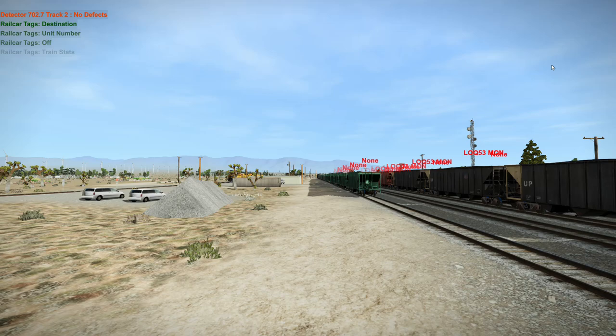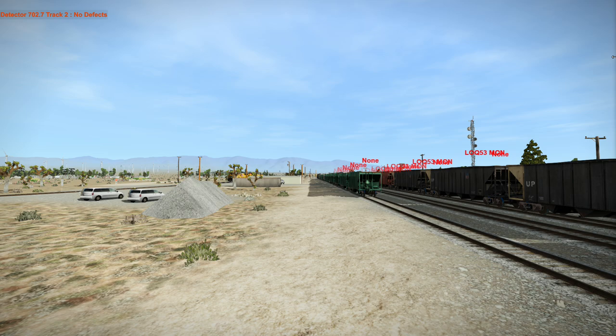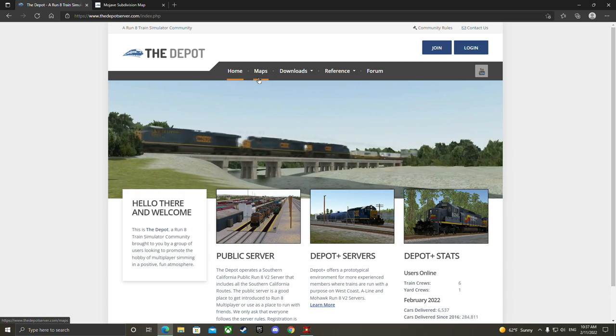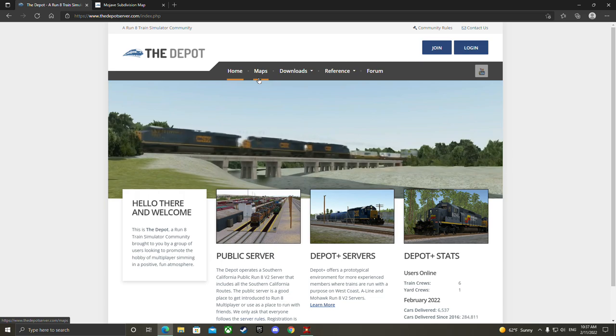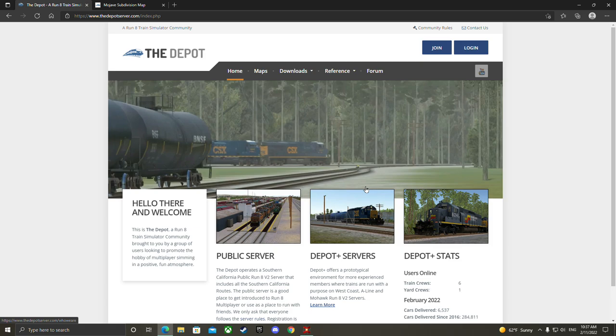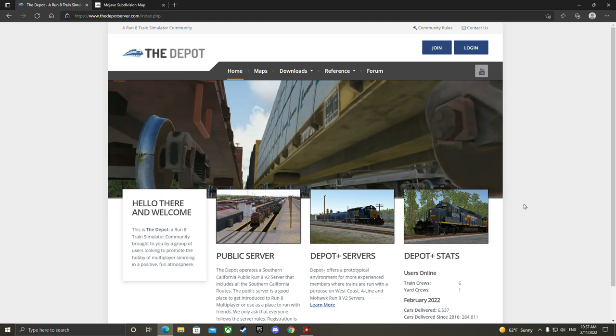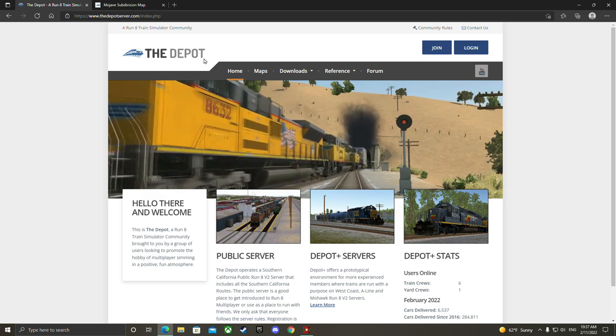The second thing you can do — you're going to want to go to the Depot. This right here is a third-party community for Run8. This website is invaluable. It's helped me a ton. It's got a lot of good members that help answer questions, get ideas and things of that nature, but it's got tags and maps that don't come with the base game. It just helps so, so much more.